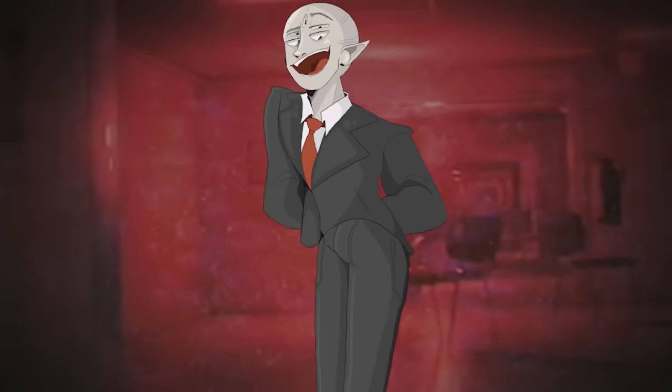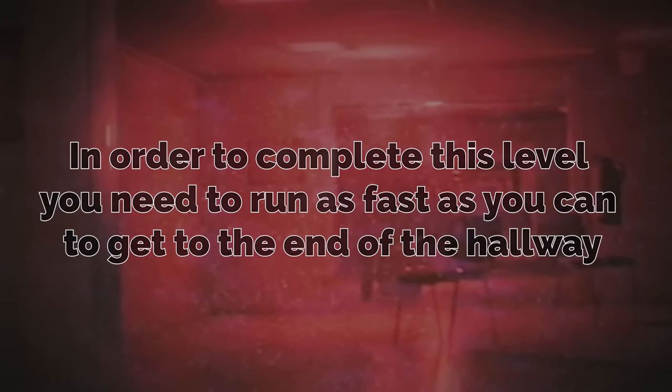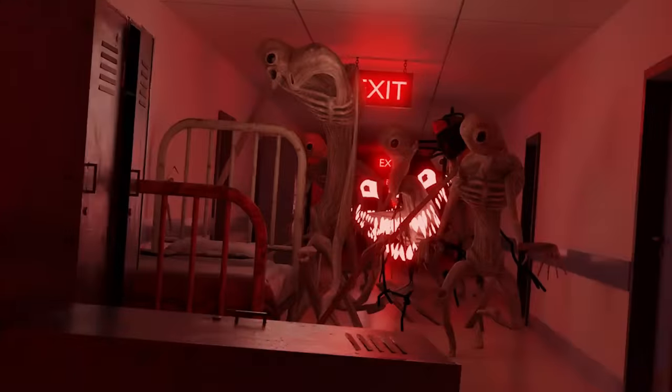Moving on to a much more dangerous level is Level Run For Your Life — the famous red hallway that looks like a hospital. In order to complete this level, you need to run as fast as you can to get to the end of the hallway where there is an exit door waiting. The only issue is there is a horde of entities chasing you. So if Billy were to get sent here, he would start at the beginning of the hallway, have just a few seconds to look around and get the lay of the land, before entities bust down the door behind him. The entity count changes depending on how many people get sent here — it could be one or two, or it could be four or five.